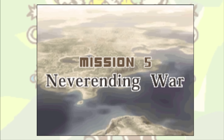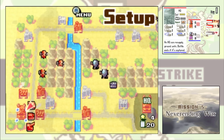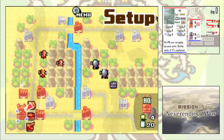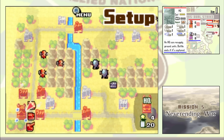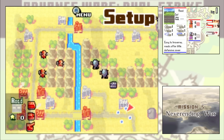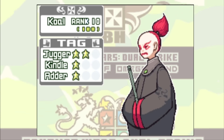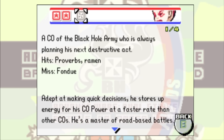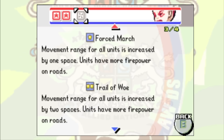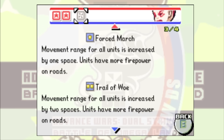Mission 5, Neverending War, proves to be the first real roadblock of this challenge. This map looks deceptively trivial at first — just a standard battle with some mini cannons on the enemy side. However, we are still not allowed to build anything more advanced than tanks, artillery and anti-air, while the enemy can deploy neo tanks and bombers. Furthermore, we are up against Kohl, a new CO added to Dual Strike that is essentially an Adder clone with an added bonus on roads. Movement COs are pretty tricky to go up against in a deathless challenge because you have to constantly account for their units suddenly being faster, and when those are already high-move units like neo tanks and bombers, it becomes even more scary.